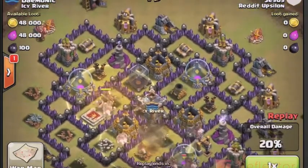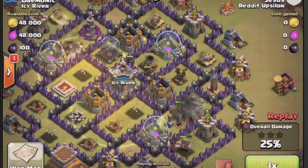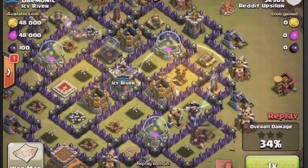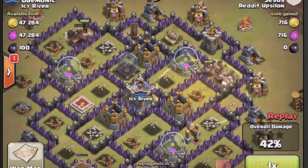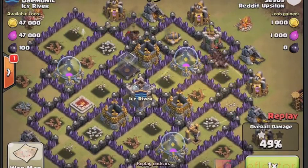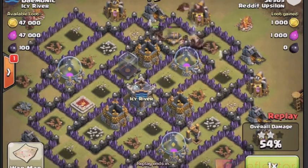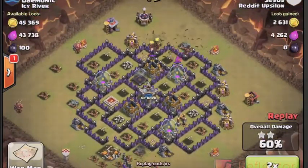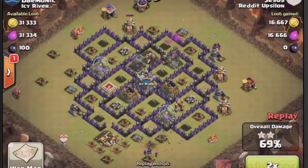Good job with the heal spell placements — getting them ahead of the Hogs. This third one here is going to be a little off because they went down to the archer tower, but with the duration of the heal spells it did get used quite readily. Pretty low defenses actually for a Town Hall 9, probably a little bit rushed since he didn't really have many gold cannons or high level archer towers. So with the amount of Hogs he has left, it's going to be able to clean up the base easily.